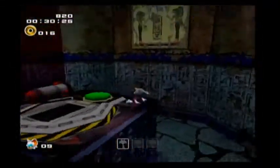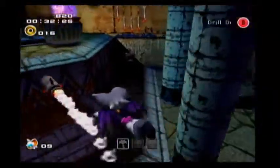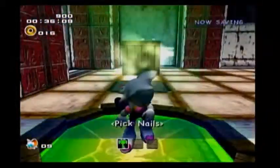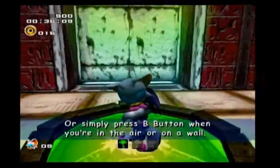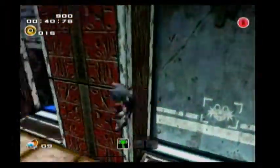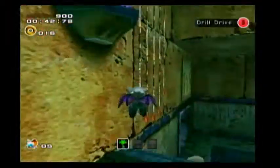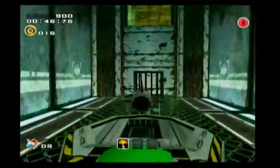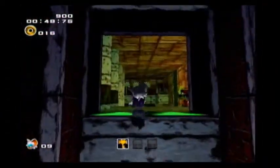Anyway, in this video you're going to see me get one of the first upgrade items in the game. It is — drumroll — Rouge's Picknails. Now we can dig into walls and the ground, but not all spots on the wall and all spots on the ground, because some parts are covered by steel or metal that we can't dig into.